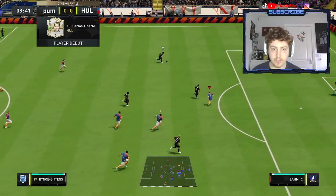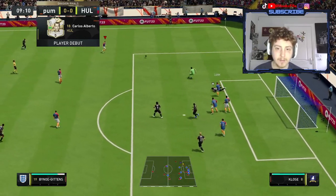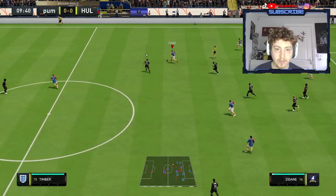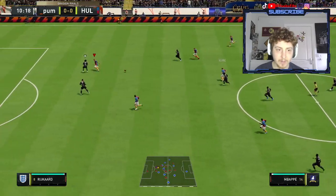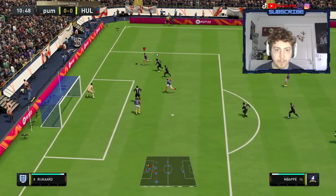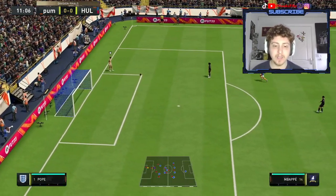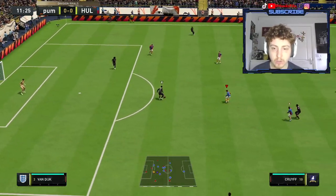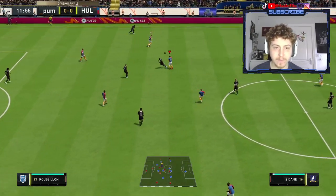That's a good pass out wide. Good block there and interception. We're going to go for the counter instead of the run with Carlos Alberto. We've got Mbappe there - we pick him out, it's a great ball, it's a great turn. Can't keep the ball in, but that's okay. We've got plenty of time, plenty of moves. Carlos Alberto - he feels very fast on the ball.